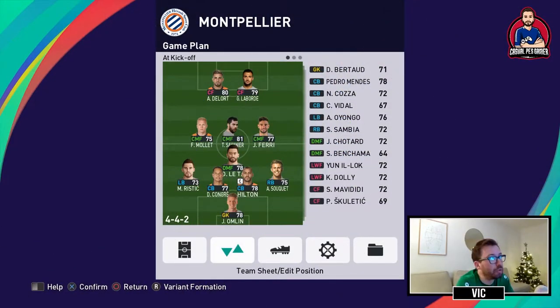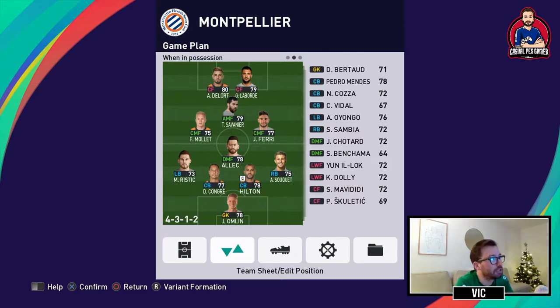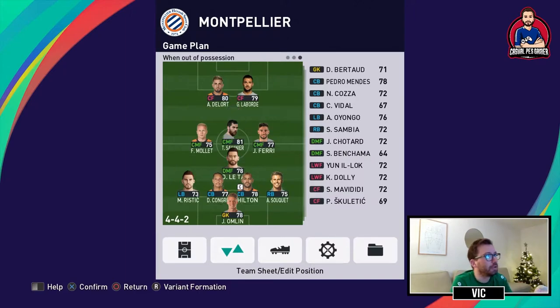I chose to tweak the lineup a little bit and go with a fluid formation, which means I have different attacking and different defensive formations. For the attacking formation: in goal I kept Omla, left back Ristich, right back Suquet, central defenders Kongre and Hilton — I also used Pedro Mendes in there, you can alternate these three, they are equally good. Hilton is 43 years old and not that quick but has really good attributes and skills if you overlook the speed. As defensive midfielder I have Letalec, central midfielders Mollet and Ferry, Savanier as the attacking midfielder in the playmaker role, and up front Delort and Laborde. When defending I pulled everyone back into basically a 4-4-2 or 4-1-3-2.